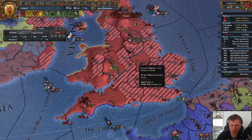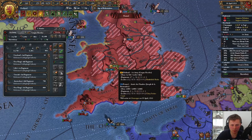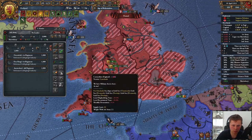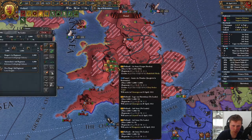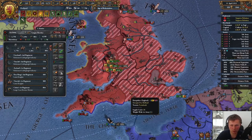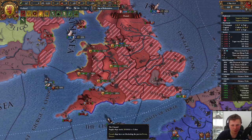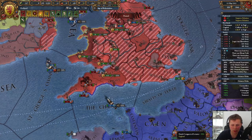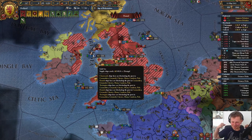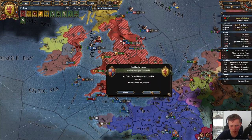There we go — okay, split. Let's spread out. Peace offer from England — yeah, I don't think so buddy. We're at 99. Peace offer would actually not be that bad — I can make them pay for it. Let's get this guy back. Let's wait until we actually have full control — which is just hilarious, they gave up.